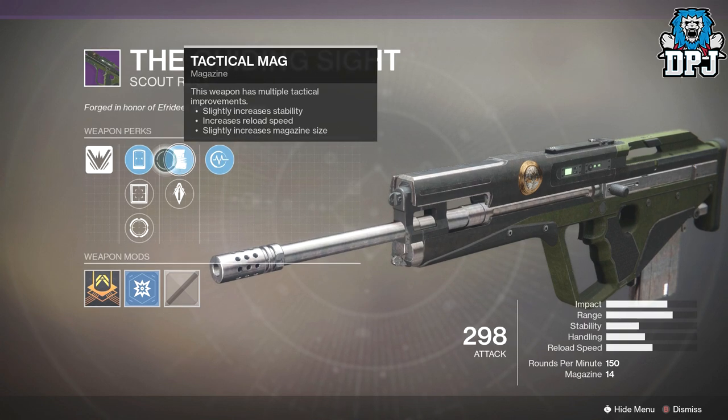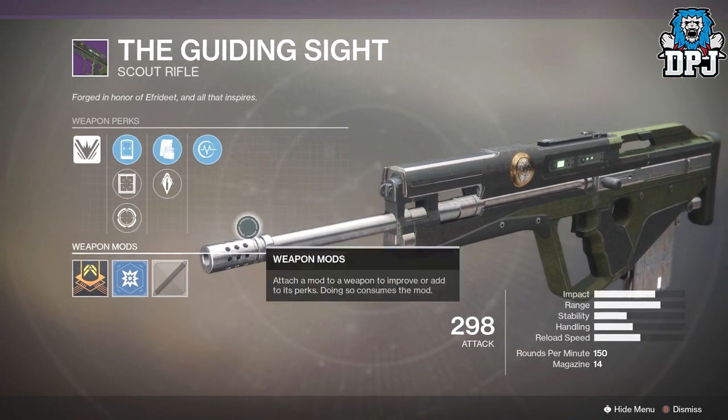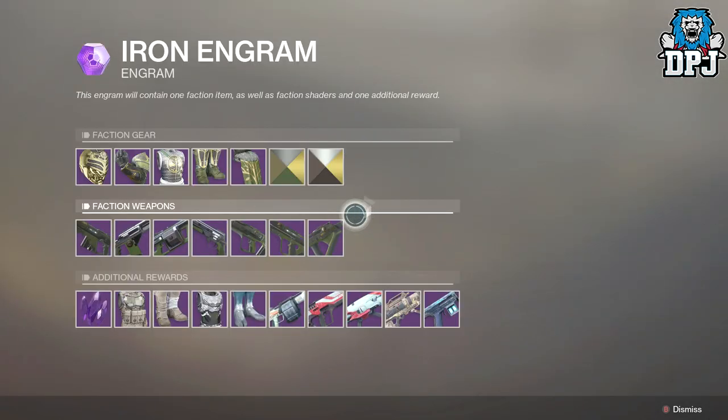We also have the scout rifle — it has Guardian Sight, Pulse Monitor, Tactical Mag, and Armor Piercing Rounds, with three sights as per usual. It's hard to say how they're going to perform because we actually have to use these things.